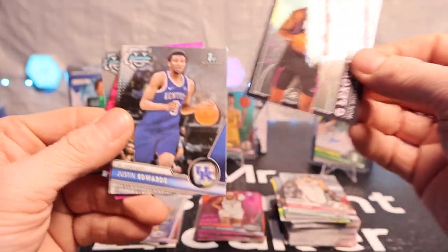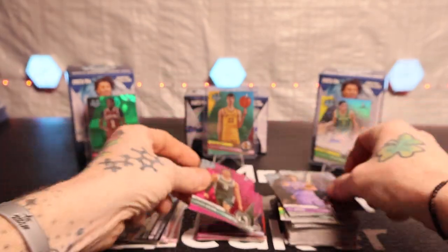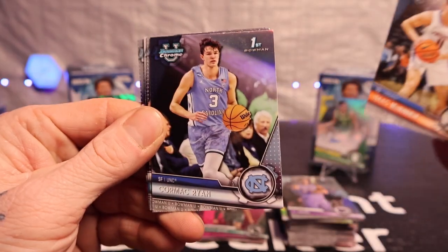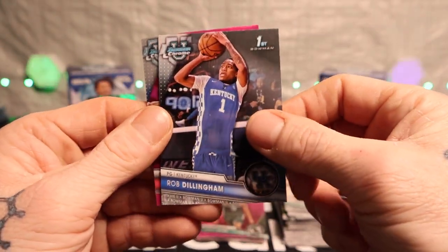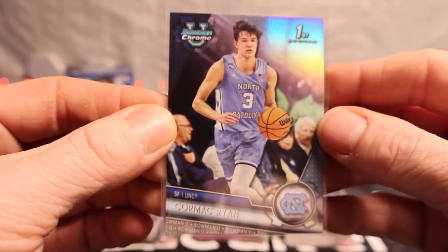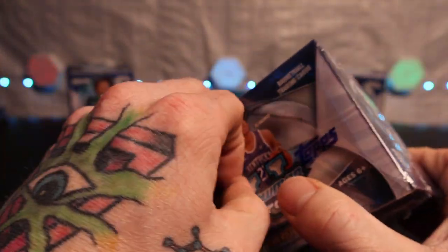All right, here we go — we've got a Mark Sears, Ron Holland the Second (not numbered), Justin Edwards, RJ Jones, and Jaden Atkins again. Last pack, blaster number two. All right, we do have a silver right here — we got Isaac McNealy and Andre Staj-Jokovic — I think I said it the right way but probably butchered it. Nice card.